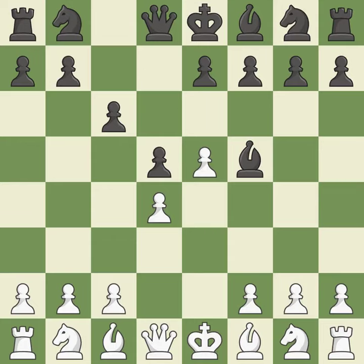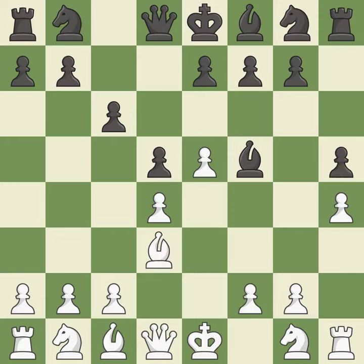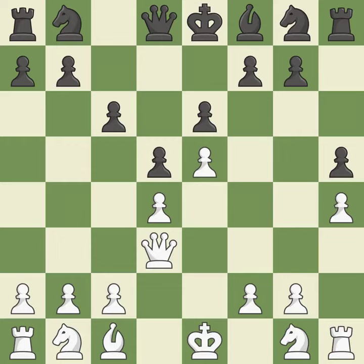Bf5 develops the bishop where it controls the important e4 square. Black can then play e7-e6, without trapping the light-squared bishop on c8. h4 gains space on the kingside and controls the g5 square, offering an equal trade of pieces. This exchange is fair. The bishop backs off, prepared to move into a functional square.